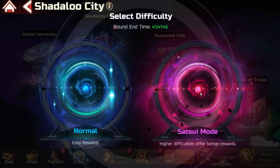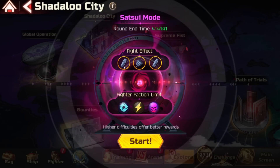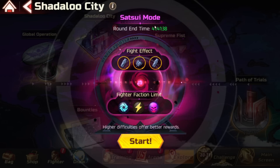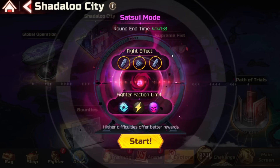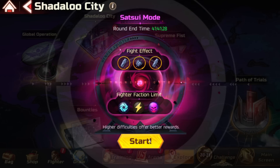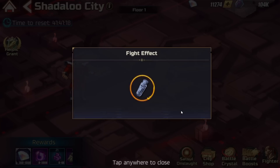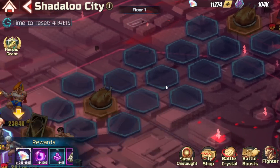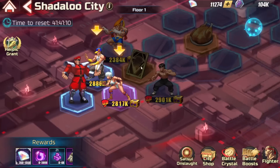Shadow of the City Satsui mode — round and time. It's like regular Shadow of the City but after a certain time you're able to play with fight effect and fighter faction limits. You're about to enter a challenge in Satsui mode — you can only enter one mode at a time. Let's go — I want to try it out. Higher rewards!